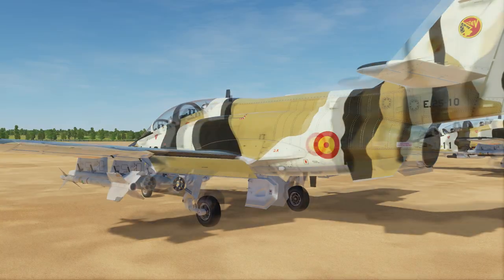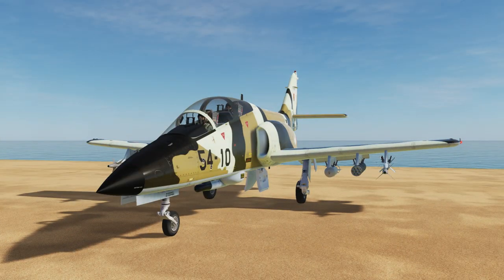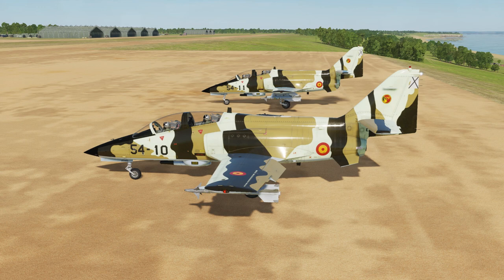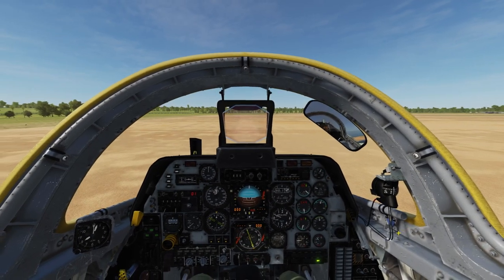That would be the C-101. This is like the F-5 and the F-86 — planes that have a direct counterpart on the Red side. The F-5 has the MiG-21, the F-86 has the MiG-15, and this plane's counterpart is the L-39. While I favour Western birds — I like the F-5 more than the MiG-21, even though the MiG-21 is a fantastic simulation — this is going to be hard shoes to fill. A friend recommended the L-39 to me and was completely right that it was one of the best flying experiences in DCS. So we'll see how the C-101 goes.